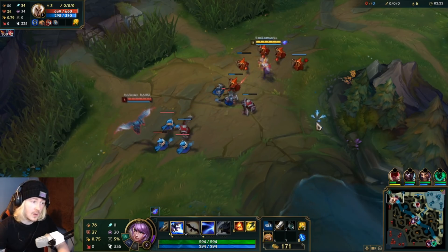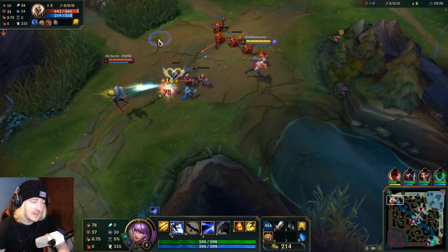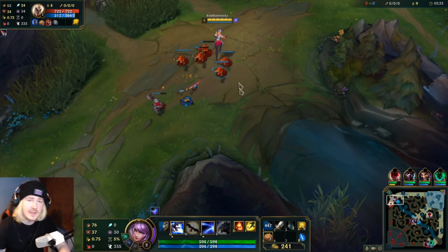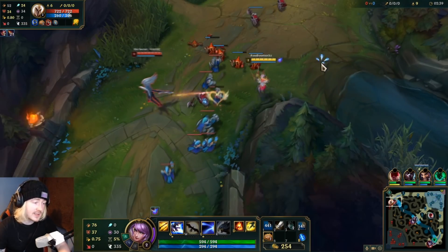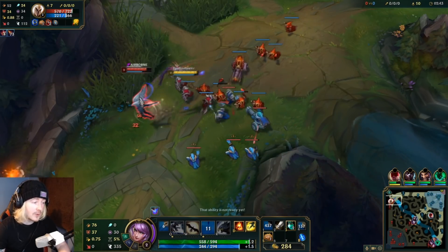This could potentially open up a lot — like, you get a clutch Aftershock keystone and then you get to tank something. I don't really know how it might work. But I kind of don't really understand what champion this was made with in mind. I picked Quinn here today, and I'm actually interested in knowing in the comment section if you know any champions that might be slightly better for using it.